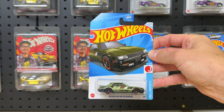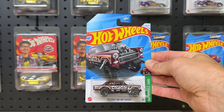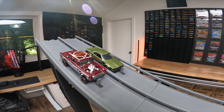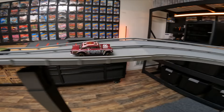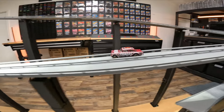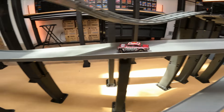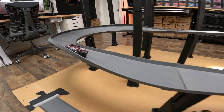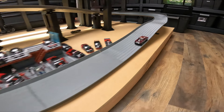Nissan Skyline R30 Army Green — we've seen that one in the last case as well — versus the 55 Chevy Bel Air Gasser. That car has a little bit of a high center of gravity; will he be able to keep it on the track? That R30 is just struggling back there. We like to see those Skylines do better, but they're a little overrated. This 55 Chevy Gasser is just motoring down the track and takes the win.